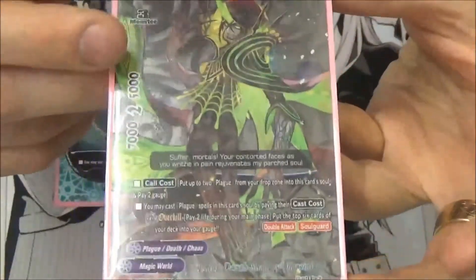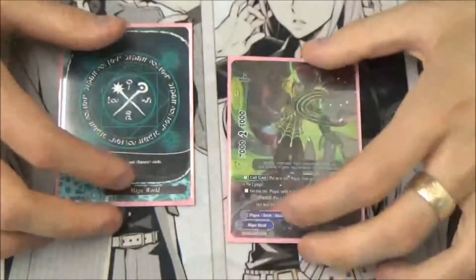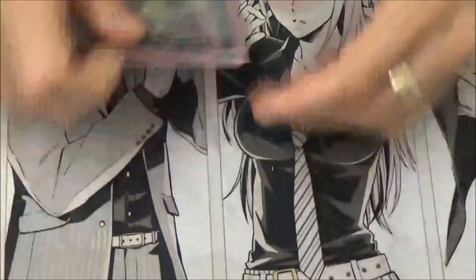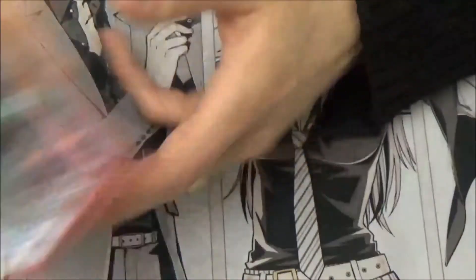Hey guys, Ethan here for Plague profile. Obviously the buddy is Ysonius — it can be anything though, size 0 or anything, but I like having this big size freeze with my buddy. Got the buddy rare of course, because it's nice and shiny. Obviously flag magic world, goes without saying.